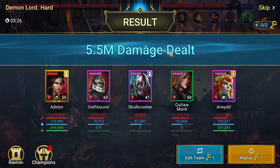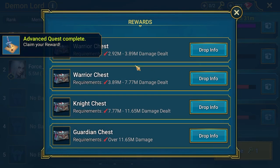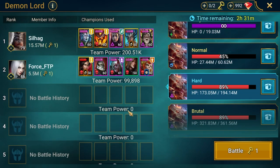We got five and a half million damage. Let's quickly check where we are with this result. We're here somewhere in the warrior chest. The perfect target would be to be on a two-key for the guardian chest — I'll need to work a little bit more on damage here. If Skull Crusher survives longer, this will be possible.